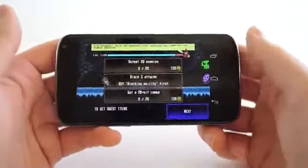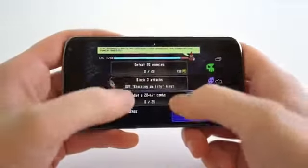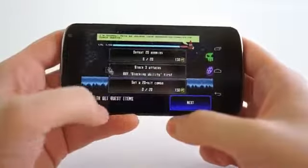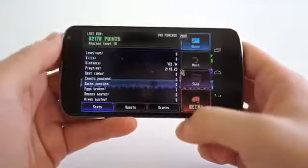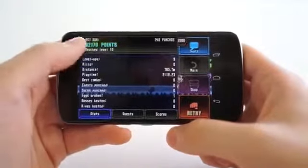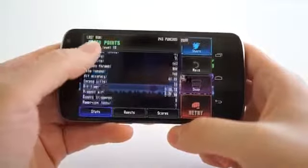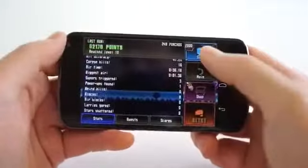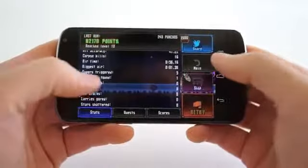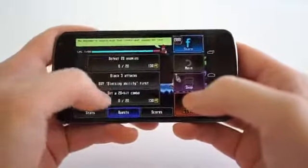There are punch quests. If you're going to try to tackle these, it's going to be kind of hard. I need to make sure I get a 20-hit combo. Most of the time you just punch like a madman and hope that you get one of these punch quests. My last run I got 248 punches — crosses thrown, crosses landed, just tons and tons of stats. You can actually share with your friends on social networks to get 2,000 coins.